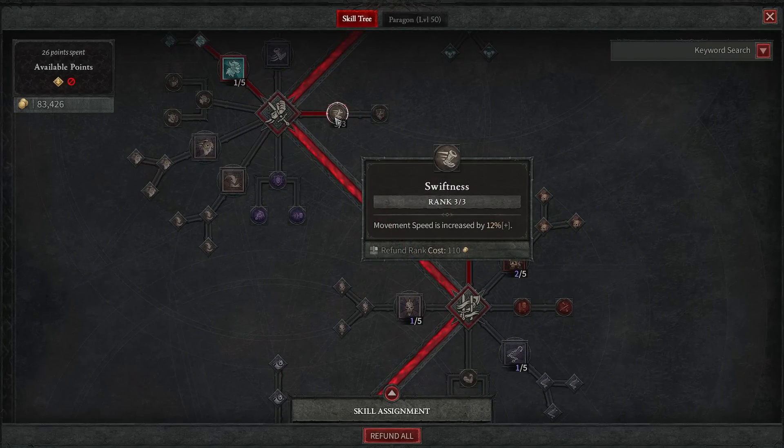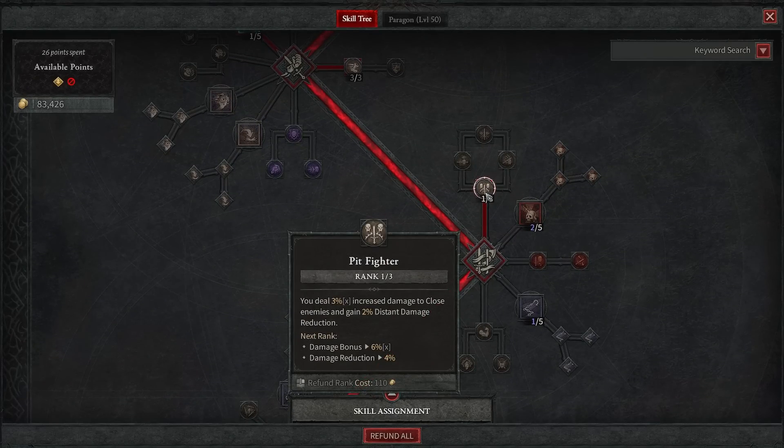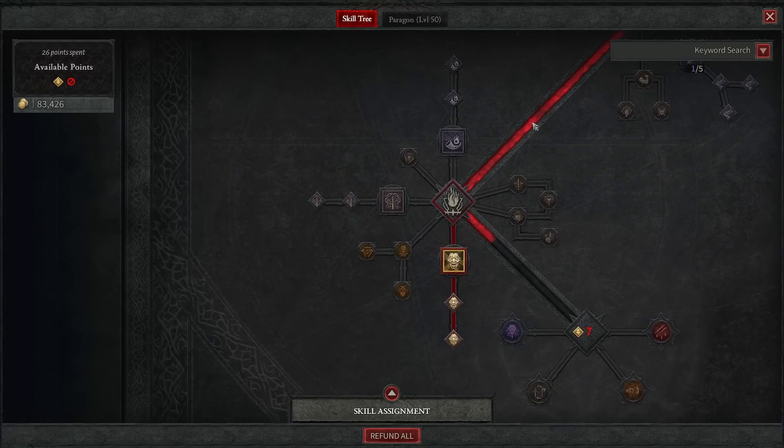I do then have three points in Swiftness just so I can maintain my spin on top of enemies a bit easier. I also put a point into Pit Fighter, giving us an increase in damage to close enemies.